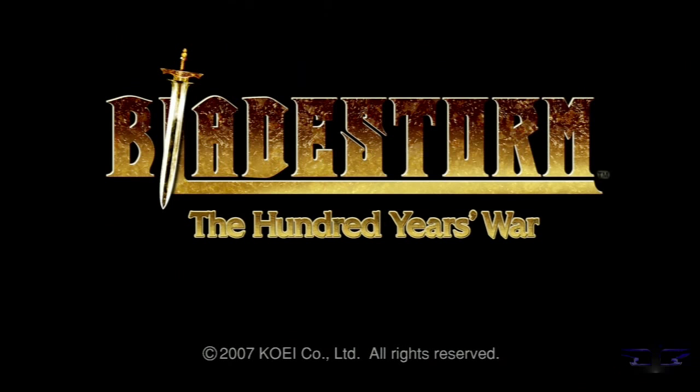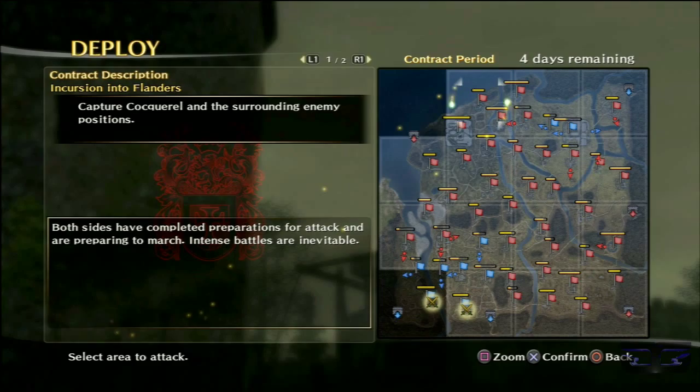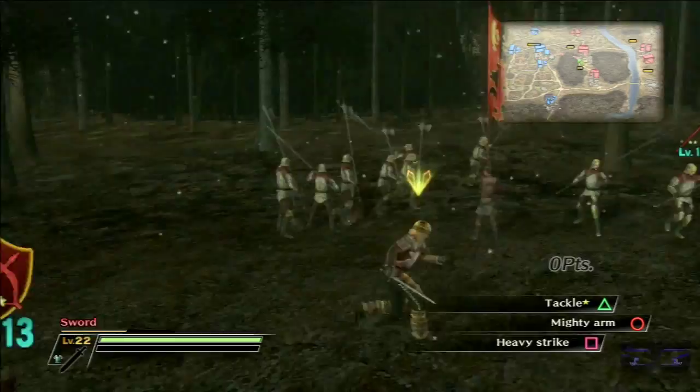Hey guys, Hanzo here from Devoted Gaming and this is Bladestorm: The Hundred Years War. Welcome back to the walkthrough. We're still here in the Incursion into Flanders after escorting the Duke of Lancaster to his destination. Now we have to work our way to complete the main objective, which is easier if you try to take the surrounding towns so that more towns are attacking your objective.